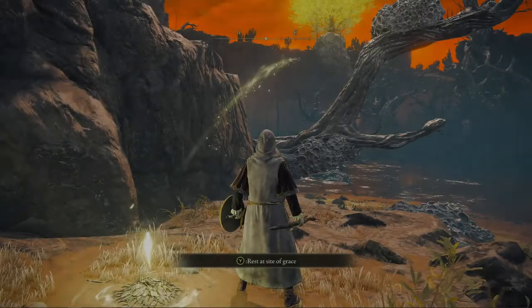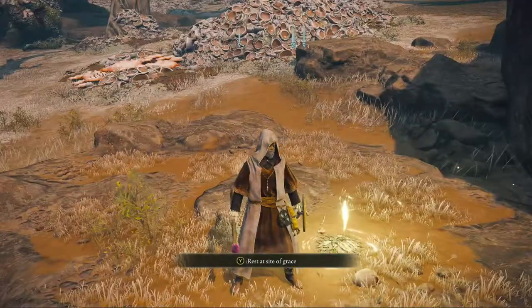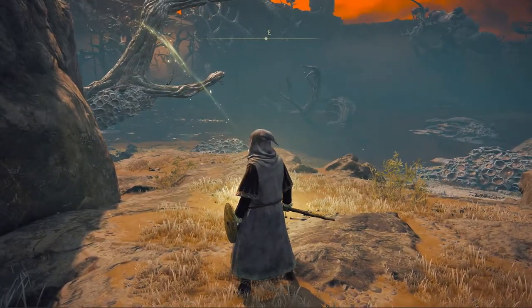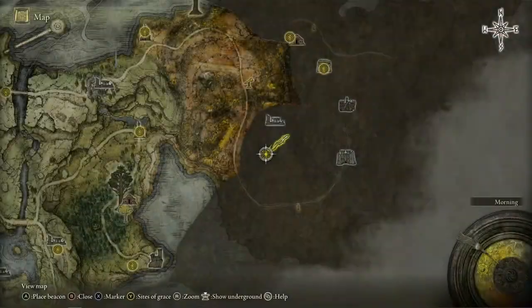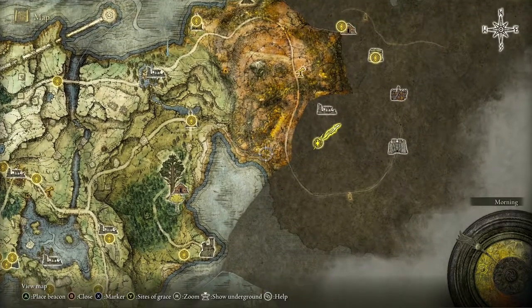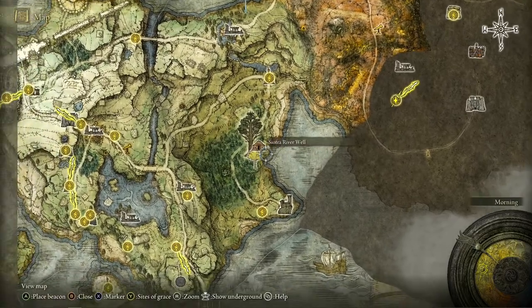Alright everybody, welcome back to another video. It is JFam. Thank you for choosing to click on the video. I hope this helps you out — I know it will — but we're going to make it short and sweet. I'm going to show you how to unlock an awesome purple rock spell for Astrologer right off the bat in the game.